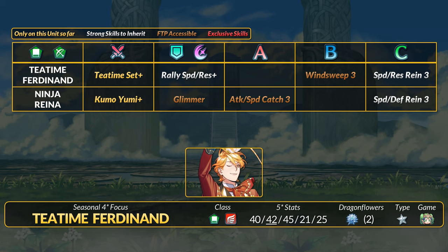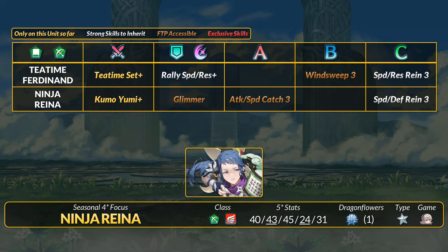For other skills, Ferdy has Speed and Res Rein 3, which can upgrade to the new Crux tier 4. He also has Rally Speed and Res Plus, which can fit the new Young Frederick's Attack and Defense bonus dollar support. Our next 4-star focus is Ninja Reyna, a green flying archer. She also has great attack and speed stats, and her Kumoyumi is an inheritable brave bow with plus 4 stats and the regular 2-range warp to move around — a solid brave bow option. Reyna has Speed and Defense Rein 3, which can upgrade to the snap version in the normal 5 Divine Code shop. Attack and Speed Catch 3 is good, but it is on Zephyr as a free-to-play source now. Overall, green is obviously not the most valuable, but these are both 4-star focus units with decent inheritable weapons, and Reyna also has a bunch of tier 4 upgrades.